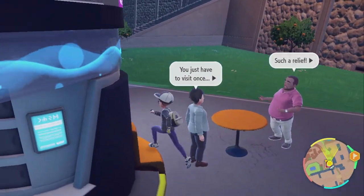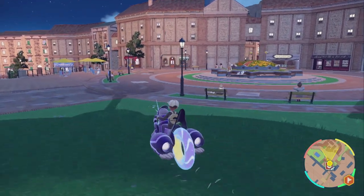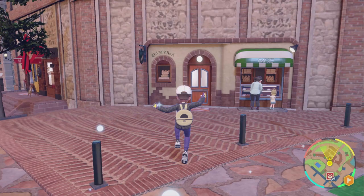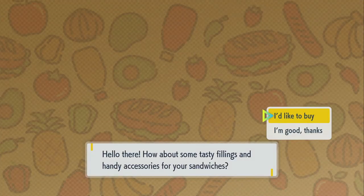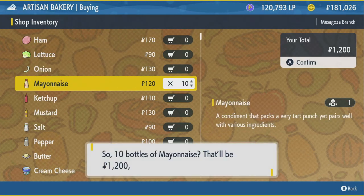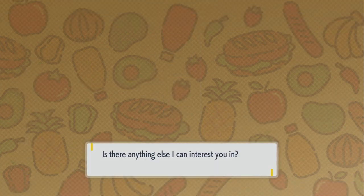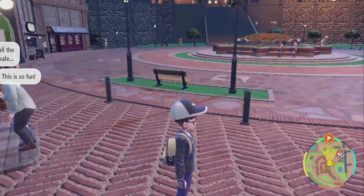We're gonna go to the other side of the Pokemon Center where you'll see some shops. The first one we're gonna visit is this little green and white one right here, and what you're gonna want to buy is some mayonnaise. You need mayonnaise - I would try to buy quite a few. If you don't have cash you can use League Points. I'm pretty far in the game so I have plenty of money.